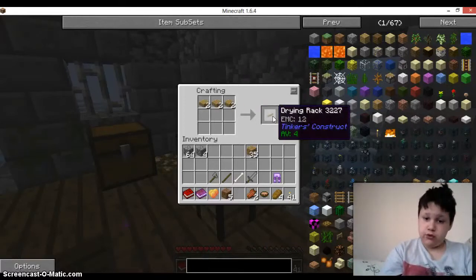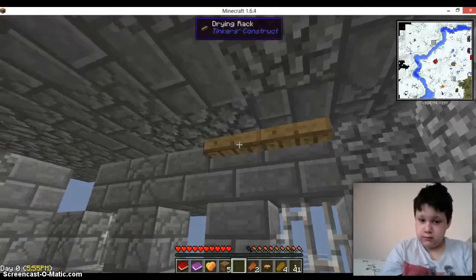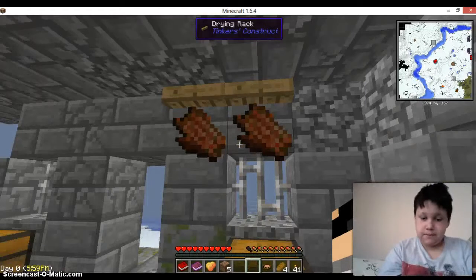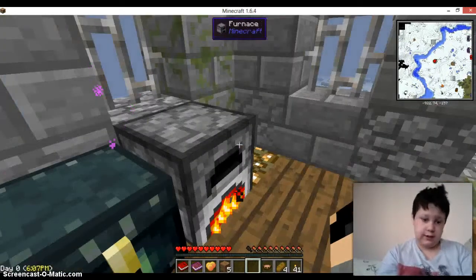We just made two drying racks. I'll put them over here, place the rotten flesh on them, and it'll turn into zombie jerky. I think that's how it works.